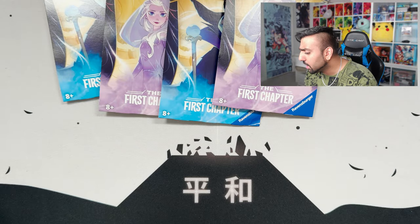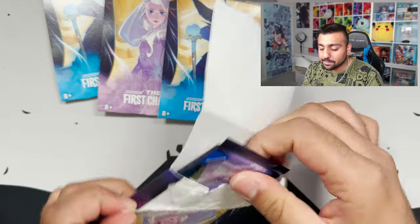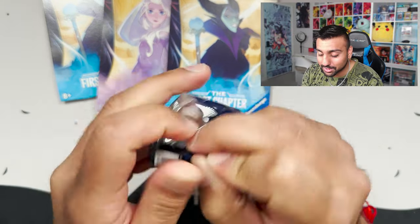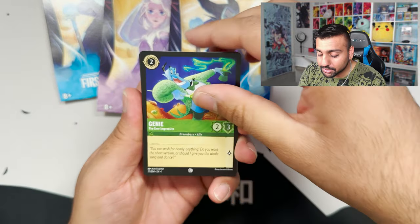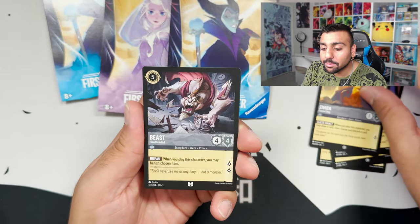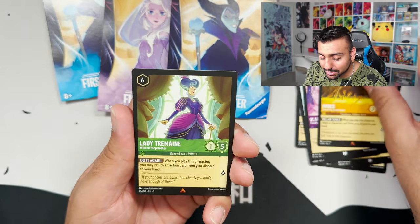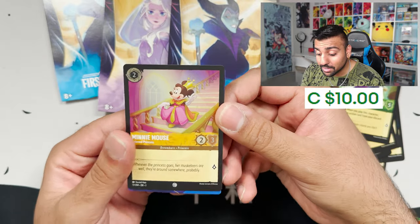We didn't get a fifth Legendary yet — I'm hoping we can end with one more. I'm already happy with two Rapunzels. Genie, Aurora, Sergeant Tibbs, Stitch, Yzma, Simba, Beast, Moana — beautiful looking Moana — another Olaf, Hades, Lady Tremaine, and an Uncommon Foil McMinimal.